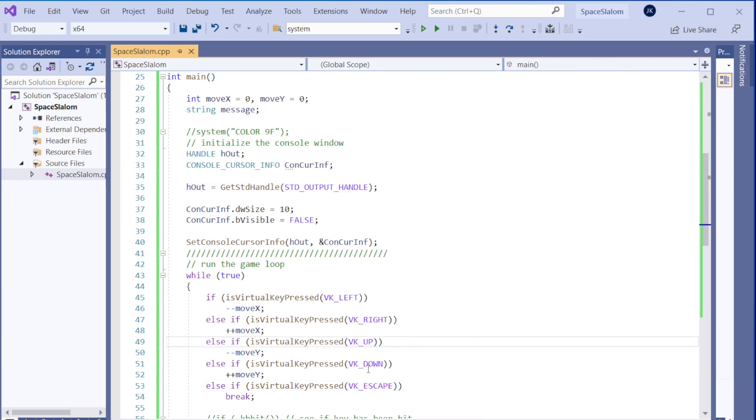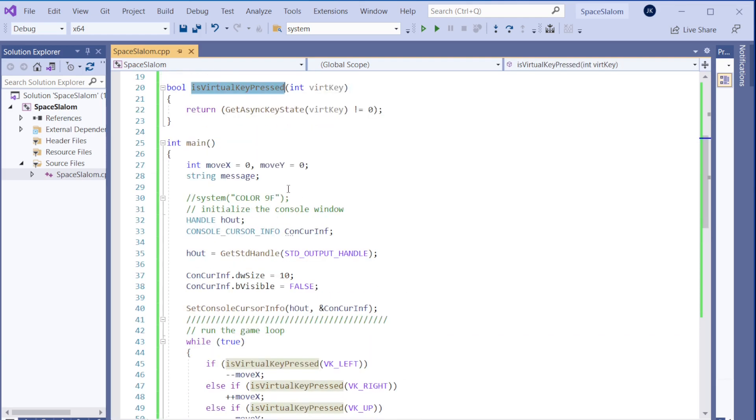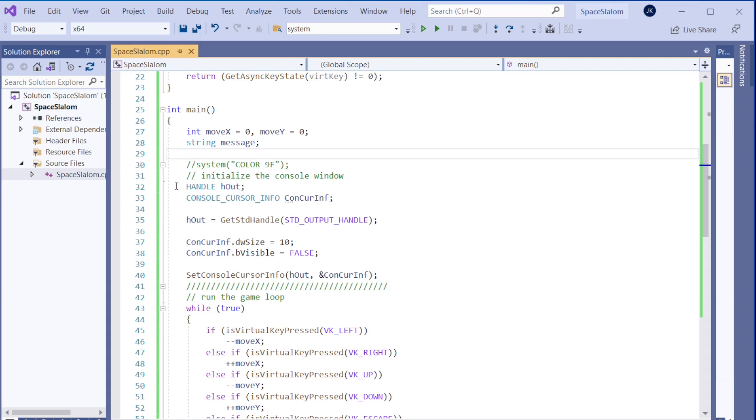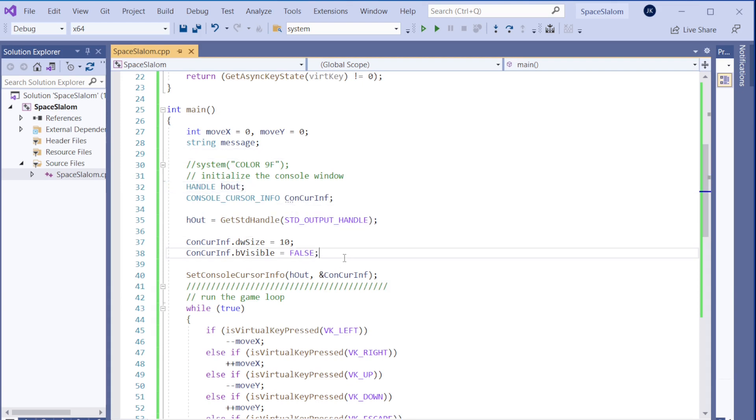Now let's look at the top of the code. Here I'm setting the cursor so it's not visible — we don't want the cursor blinking. Let me run it to show the issue. You can see the cursor is sitting there; we don't want that.